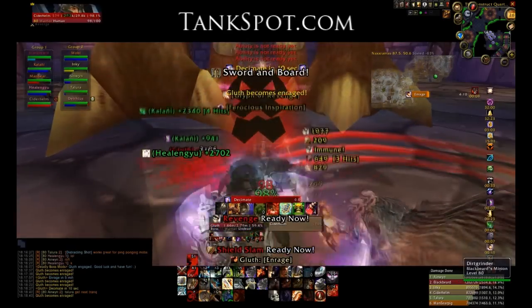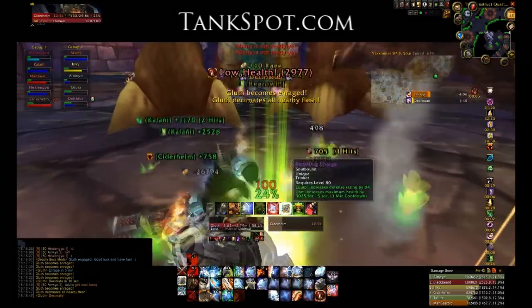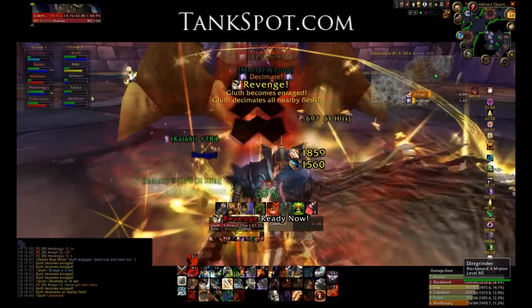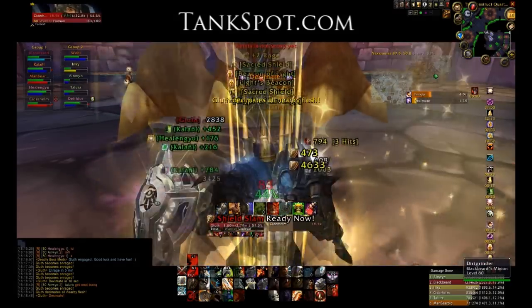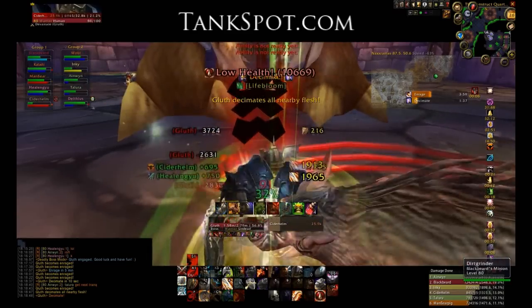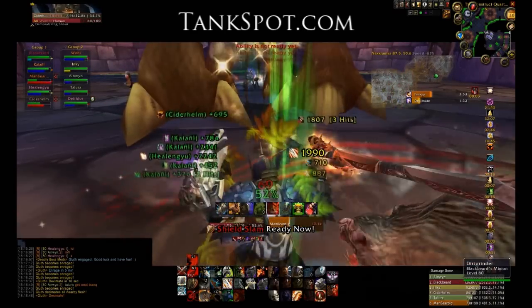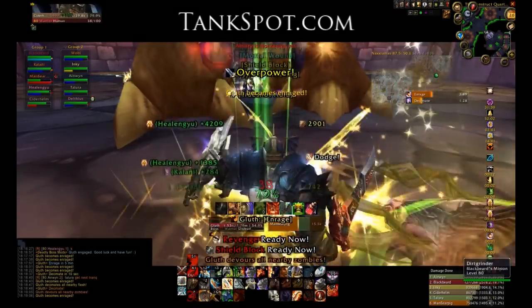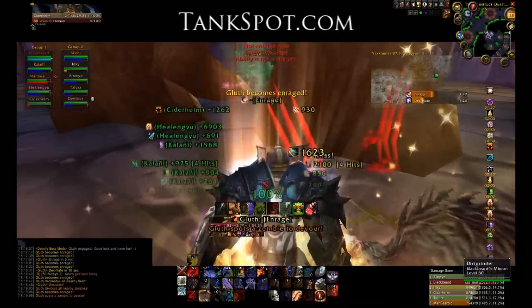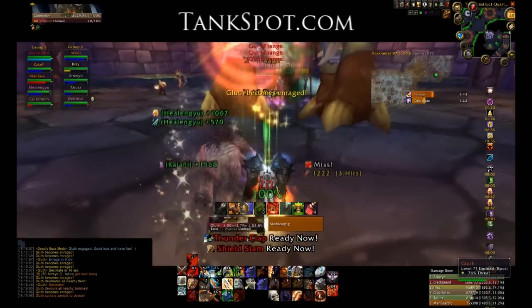The enrage can be taken care of fairly easily with a hunter, and I may be mistaken, but I believe rogues or another class have the same ability as tranquilizing shot. It's also not a big deal on the 10-man — he doesn't deal significantly more damage during that enrage. He's just eaten a couple of the zombies and will walk away like that when that happens.